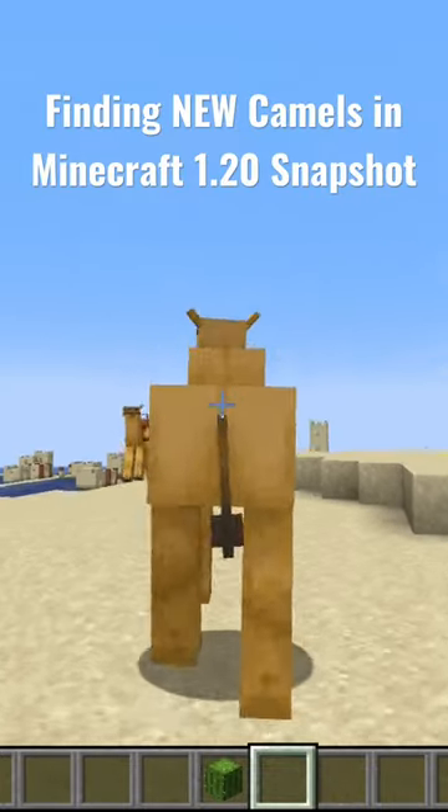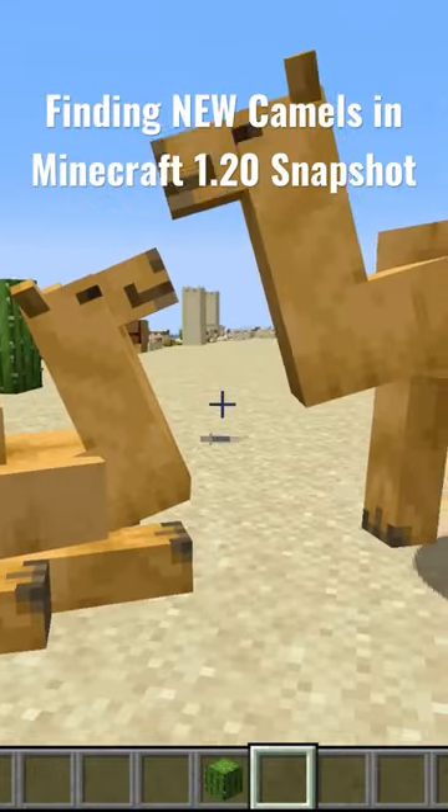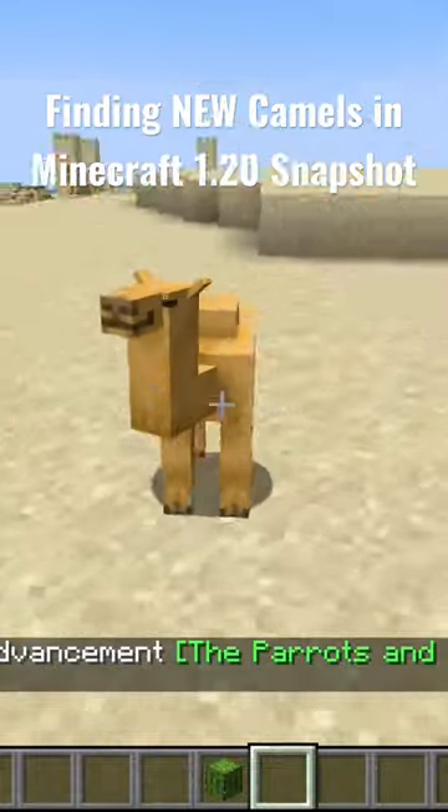If you're lucky enough to find two camels, you can use cactus to breed them together and then you'll get your very own baby camel! Aww, look at it.